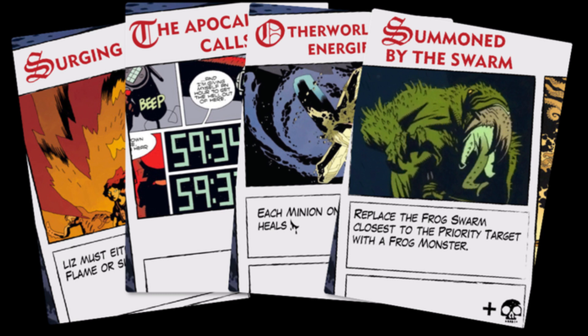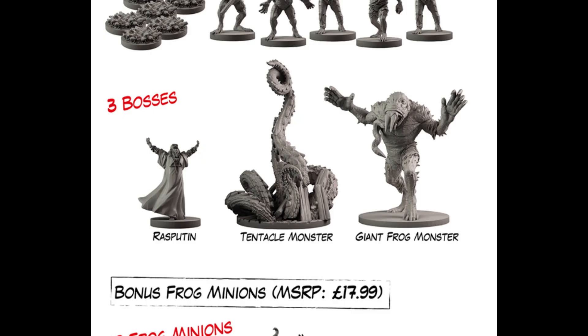At the end of each round, a Doom card is drawn that causes a random event to happen, like healing minions, spawning enemies, and more, so the clock is always ticking. In the end, you will fight against a boss monster, of which there are five currently provided. I look forward to more being added in the future.